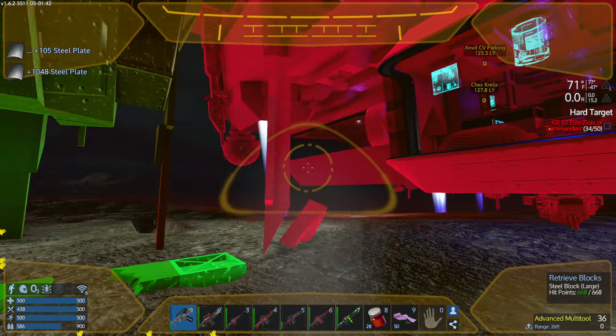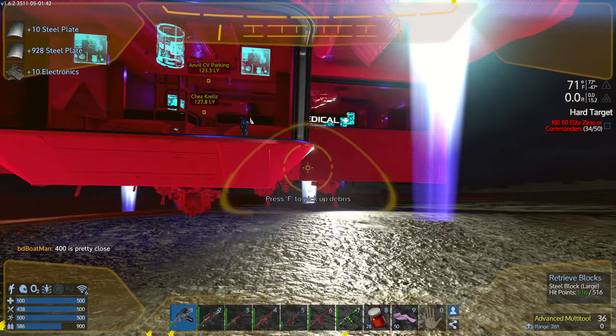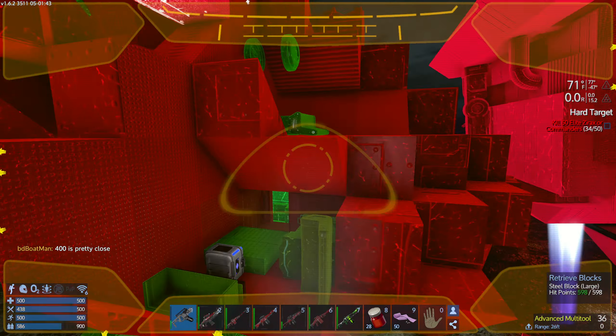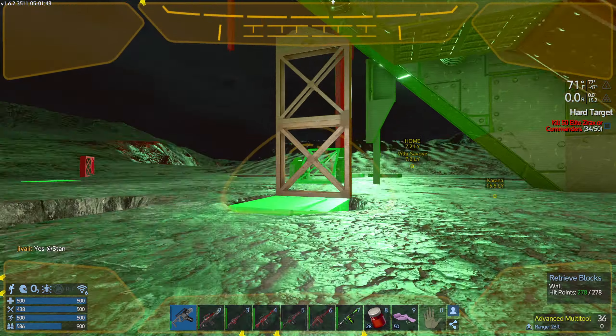A couple more blocks here — we're going to get some good fall crashes. Let's get some of these with F. Do I have any more? Did not get any of that, that's okay. Wait until you see how much I get out of this though — there's going to be a lot of resources here.